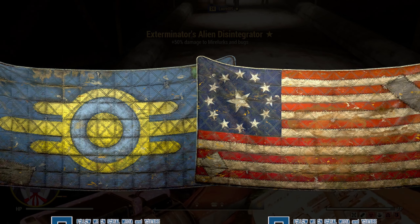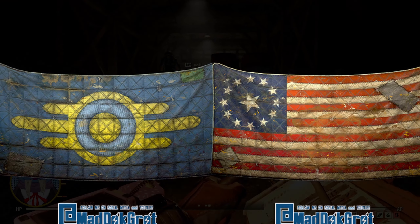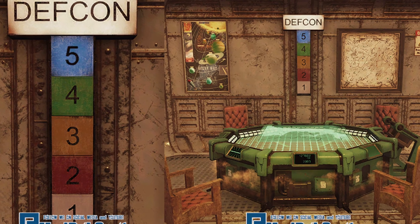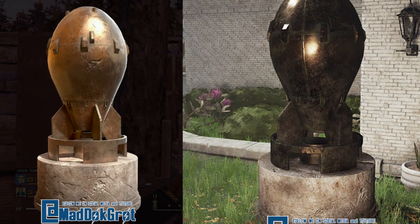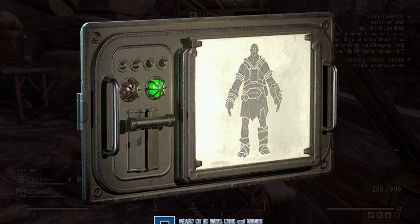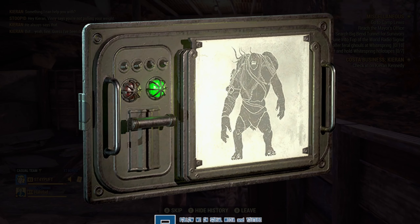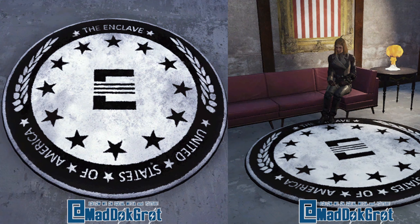We have a Vault-Tec quilt flag and another American-style quilted flag. And a DEFCON light, guys — DEFCON! We need to know how serious the threat is, especially if we're hiding in our presidential bunker underneath White Springs. Speaking of DEFCON, anybody want a nuke statue? Next are some wall lights featuring super mutants, behemoths, and mutant hounds — these look to be Enclave inspired. Since we had a presidential rug for the Oval Office, why not an Enclave one?